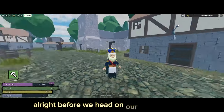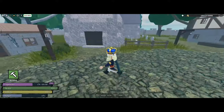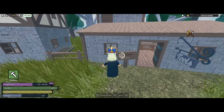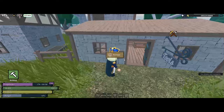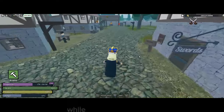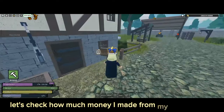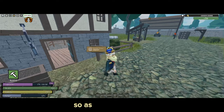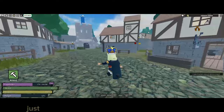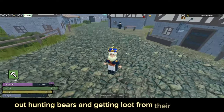Before we head on our expedition, let me show you one trick you can do while you're hunting for bears that will make you a little extra cash. You can head up to one of these shops and purchase it — this will make you a lot of money over time while you are hunting. Let's check how much money I made from my firearm shop. I made almost 400 coins, which is really nice to have, just to make some extra income while you're out hunting bears and getting the loot from their chests.